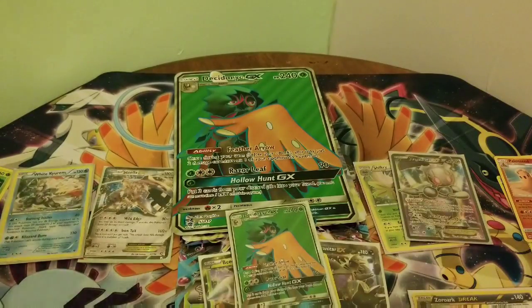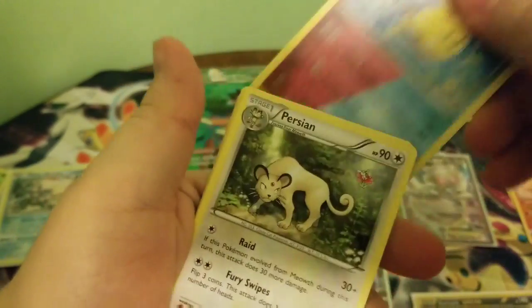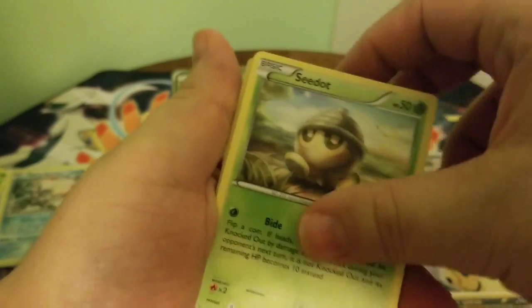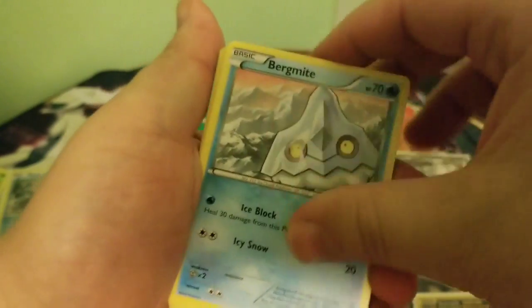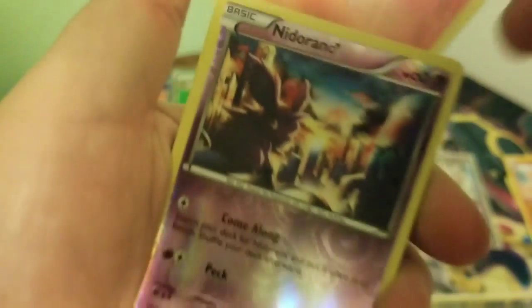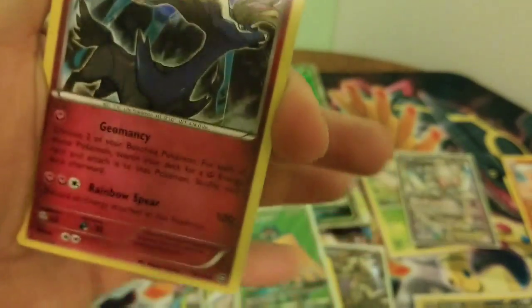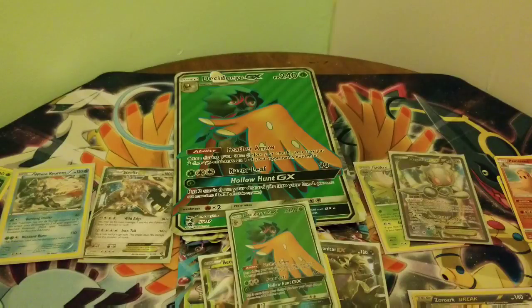Start with Steam Siege. Azumarill. Persian. Nosepass. V-Dot. Clauncher. Bergamite. Chimchar with a gear. Xerneas — hollow rare. Nice, I don't think I have that. That's cool looking.